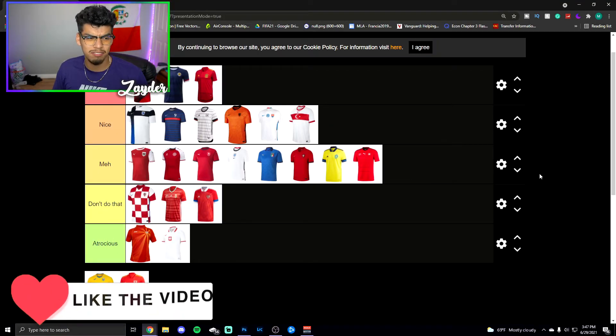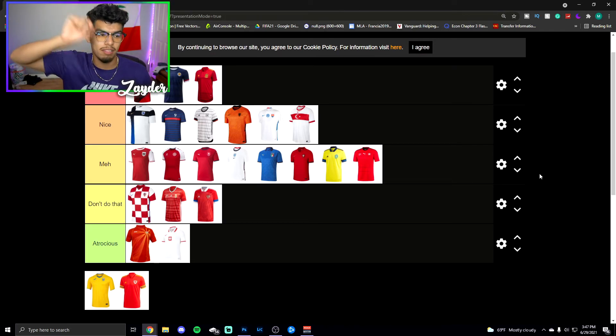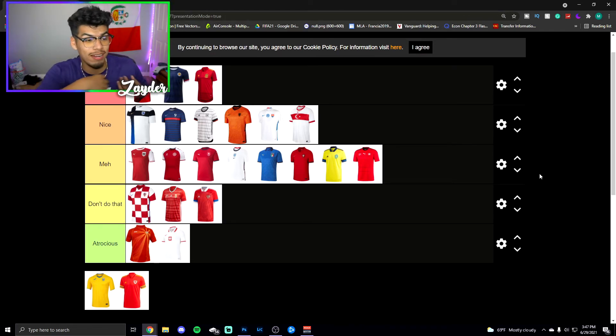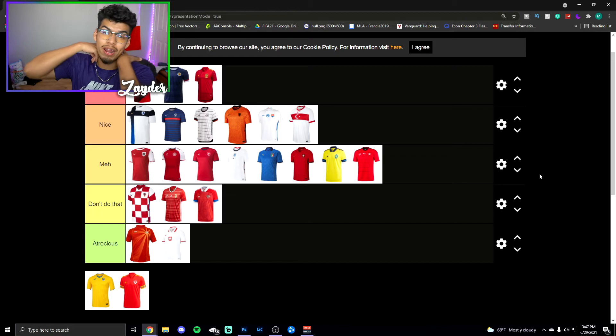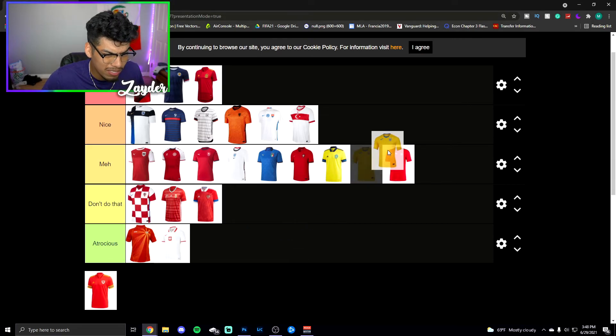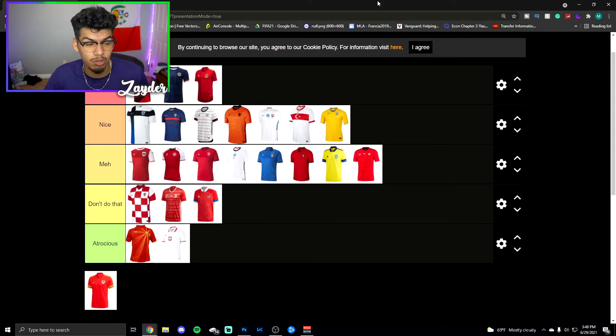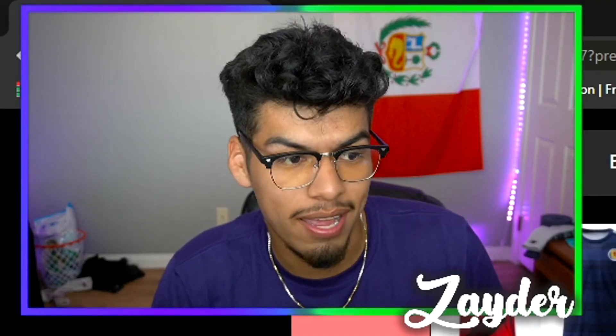This Turkey one I'm going to put under nice. The design is very simple but it's executed really well. I like the stripe in the middle, the moon and the star, the red Nike logo above it, the red around the neck, and the red on the sleeves — it all just pieces together so nicely. Now this Ukraine one — I like the color, I'm going to put it in nice. I really like the gold theme it has going with the little blue. I really like how this kit looks at first glance.